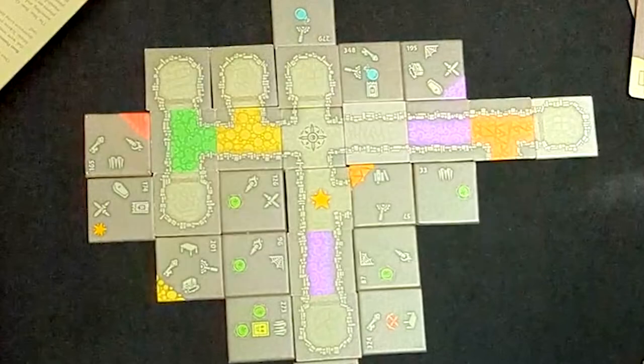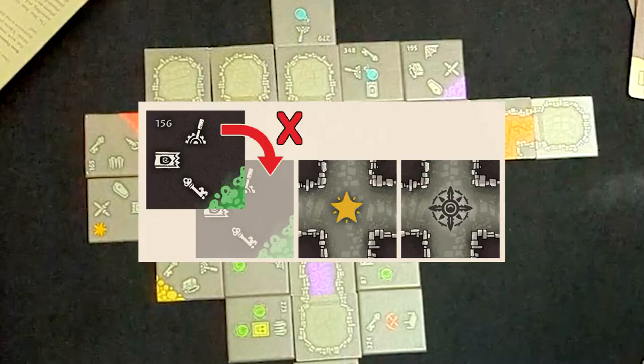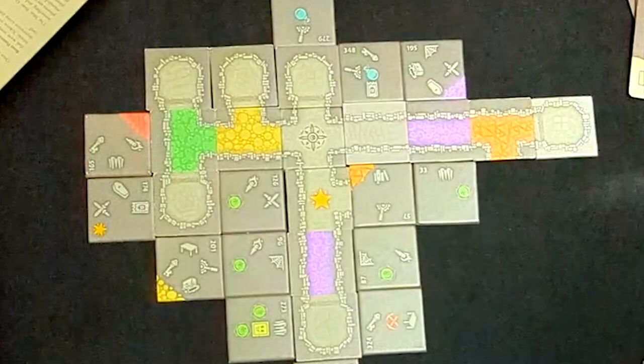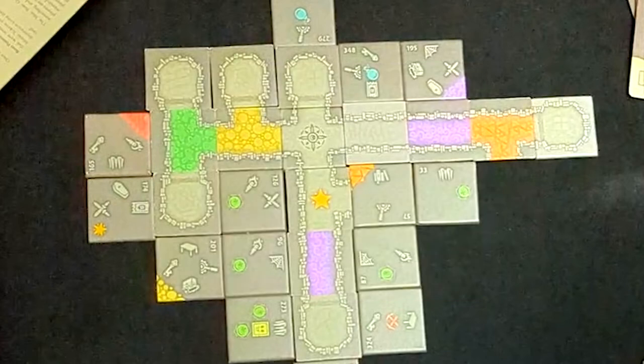When placing tiles and decorations, you can't place a decoration tile that causes a passageway to dead-end into a decoration — there are examples in the rulebook. Your placement of a new tile must always be connected to another hallway, so you'll have one long hallway throughout your whole dungeon. You are allowed to place a dungeon tile that causes a passage to dead-end into a wall on another tile, but you still have to have that hallway connecting.